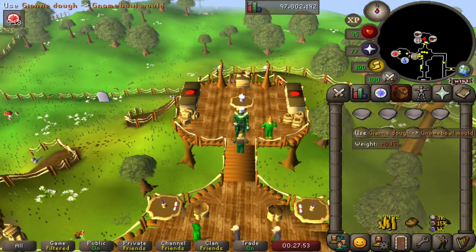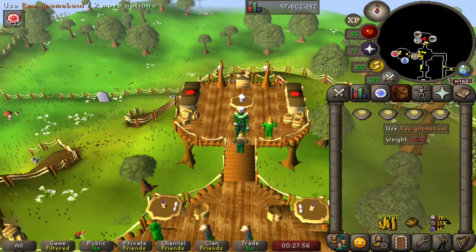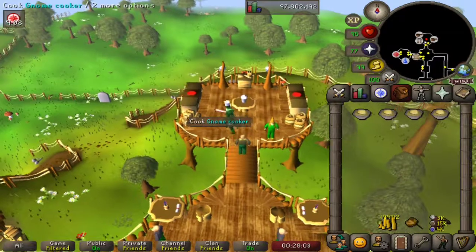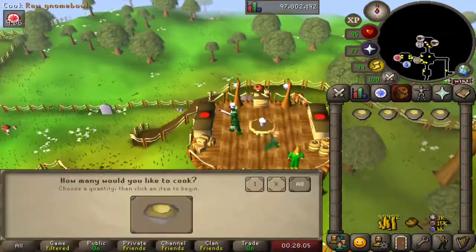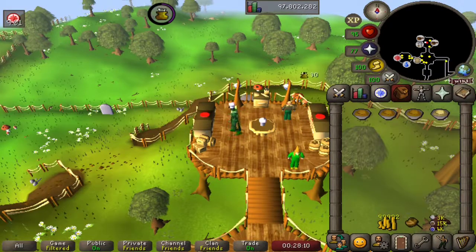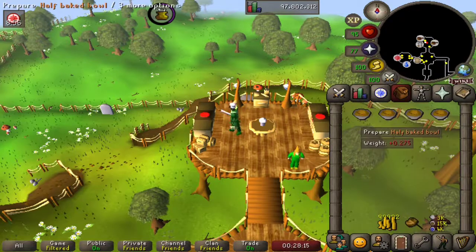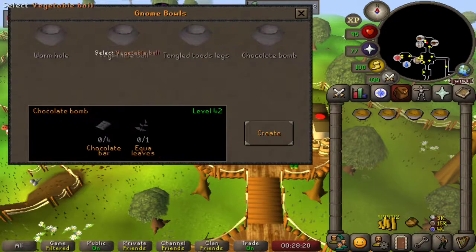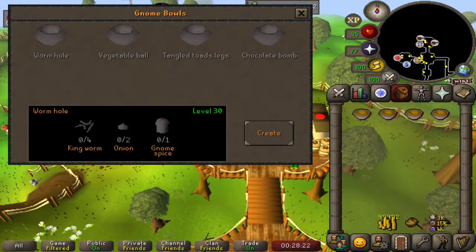Let's buy four of those and use them all on our gnome bowl molds to obtain a raw gnome bowl. Just like with our other gnome foods, we'll be cooking this twice. We'll cook all of them first to obtain a half-baked bowl. And here we have a beautiful gnome bowl interface — we can click on each one and it will show us the ingredients required.